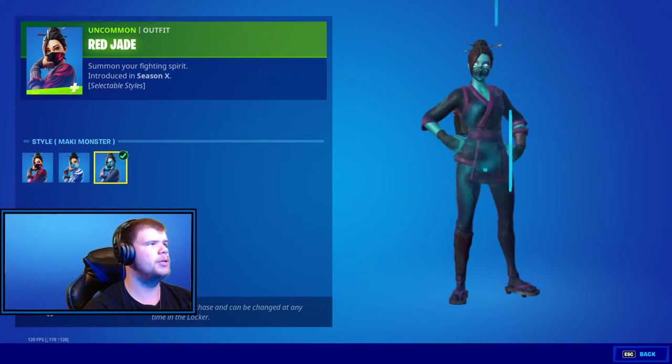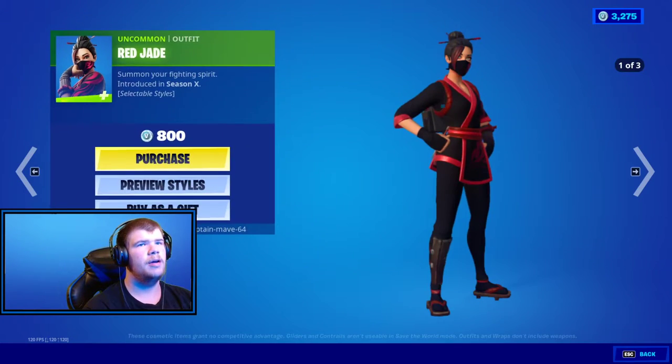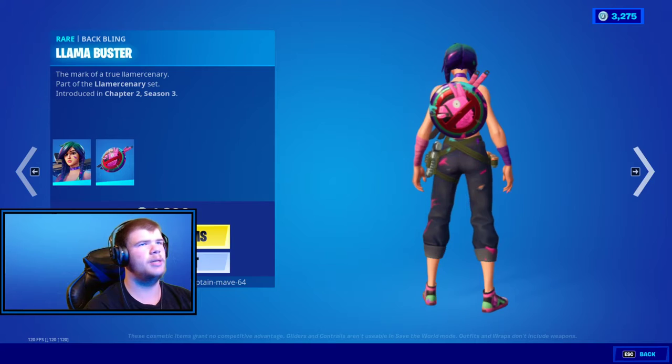Red Jade is back with the house default, Blue Jade and Maki Master — very nice. The Splatzerilla with Llama Buster.